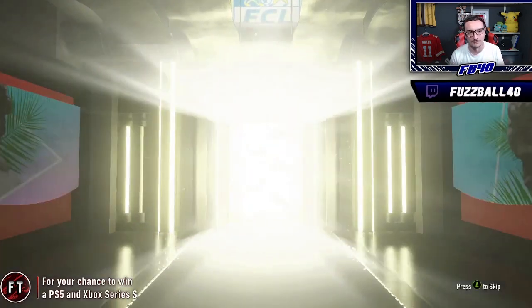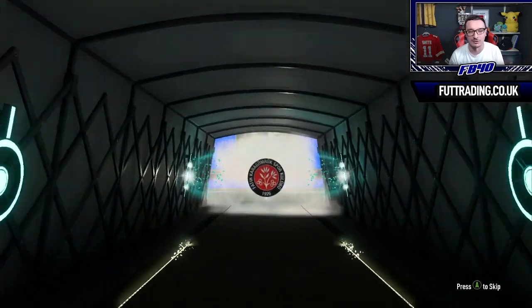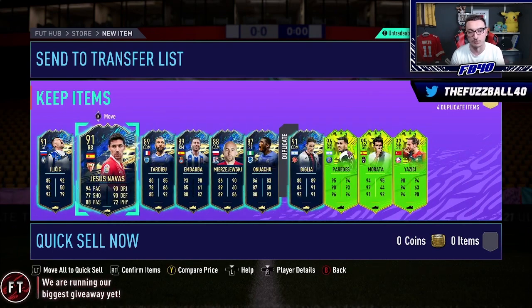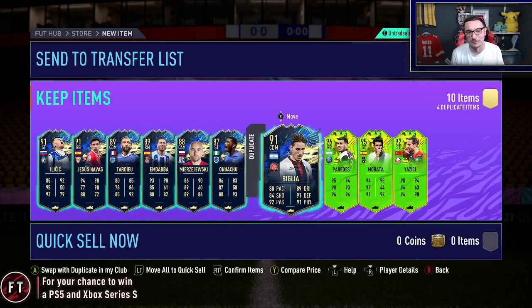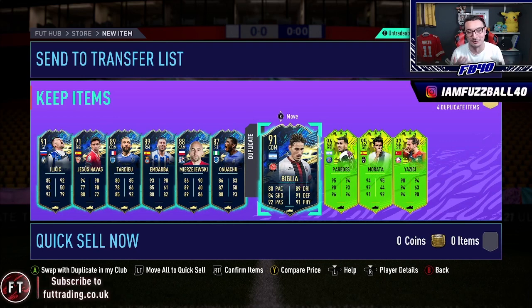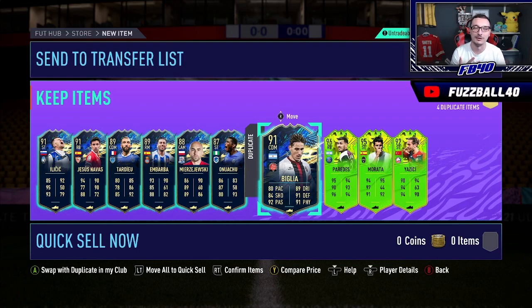We'll open up the 87-plus times 10 pack so you can see what we get. Essentially what you need from this pack is enough to make up a squad that's 92 rated, and it's probably going to be very difficult not to do that. We get a Bigdeal which is 91 rated, hoping for some Summer Stars, and we do - we get Paredes, Morata, and Yazici. That's going to be enough to do one of those squads without a doubt. Repeat that process continually to get the squads done, and that is how you craft R9 - but don't do it. Go and get Messi and those cards - it'll make your team ten times better in the long term. Subscribe down below, notifications on, and I'll speak to you soon.